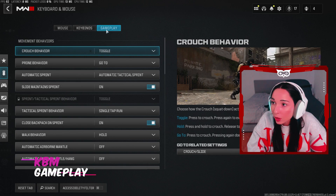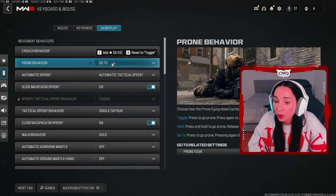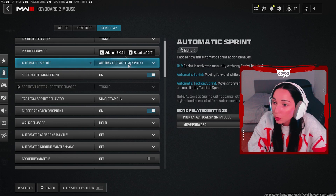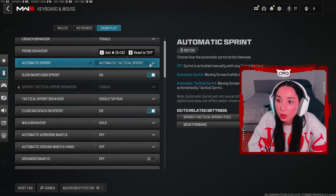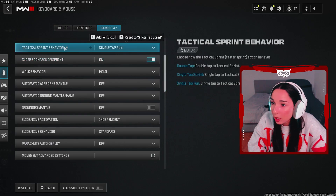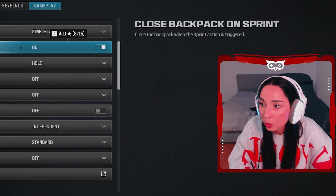On gameplay, this is where things become important. Crouch behavior — I like leaving mine on toggle, which means you press it once and you'll be crouched until you press it again, versus hold where you have to hold your crouch bind. Prone behavior — leave this on go-to. Automatic sprint — put it on tactical sprint, so your default run is always tactical sprint. Movement is the most important thing in this game. Slide maintain sprint — keep this on. Tactical sprint behavior — single tap run. Close backpack on sprint — on, so your sprint bind automatically cancels your backpack menu when you're being rushed.